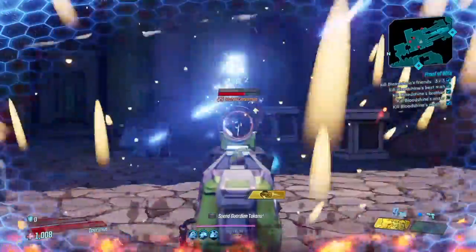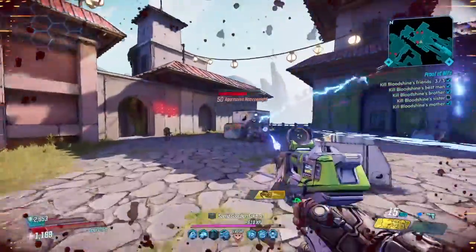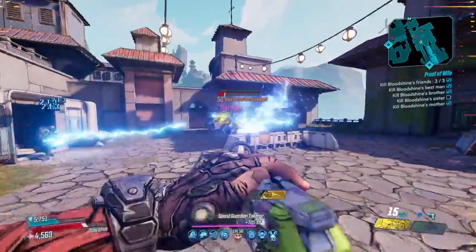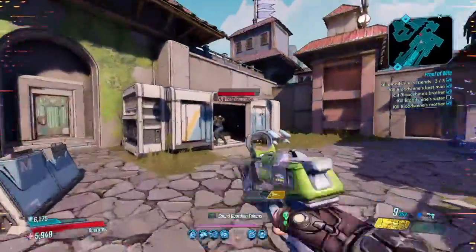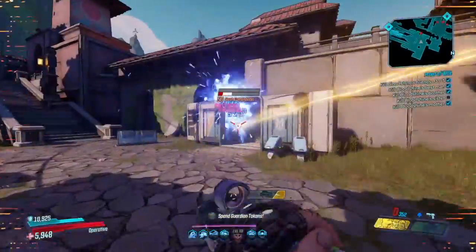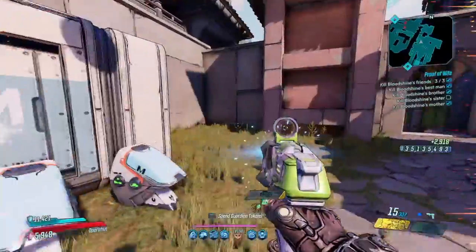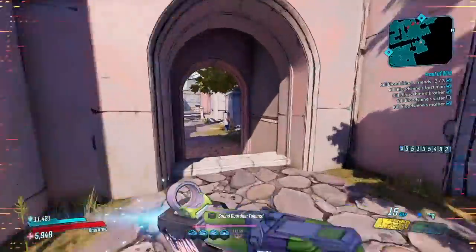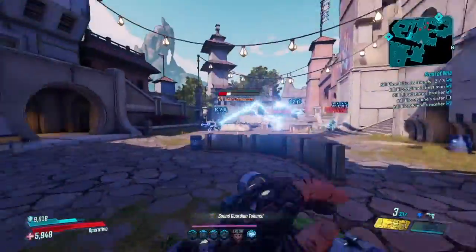This would mainly be a utility weapon in my opinion, but the gameplay you're seeing right now is Zane running around with it, and it's really fun to run around with just because you have such high damage over time and you literally will shock everything that you shoot at. The visuals are pretty cool too — if you are fighting a mob of enemies, all these electrical explosions and little balls of electricity are flying around everywhere.